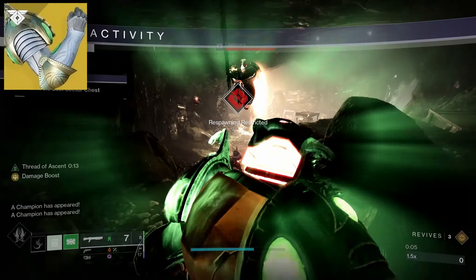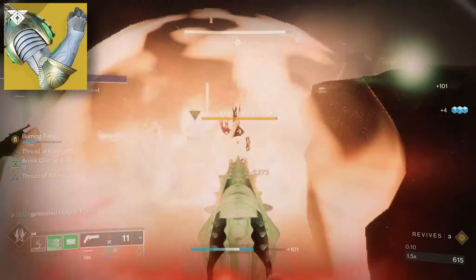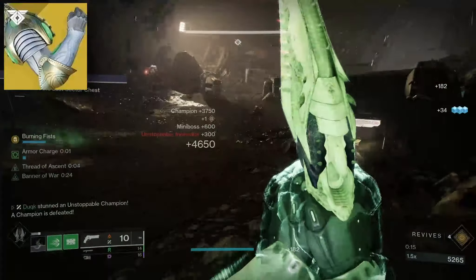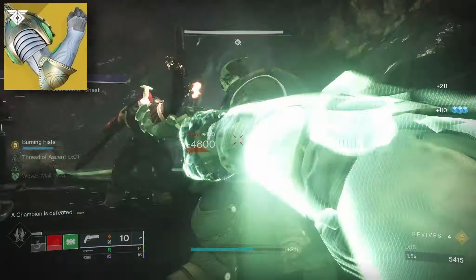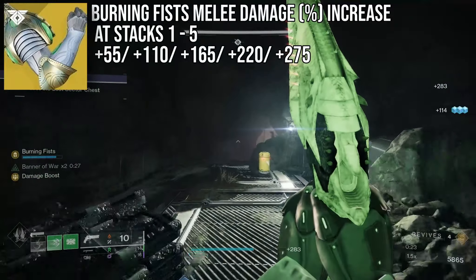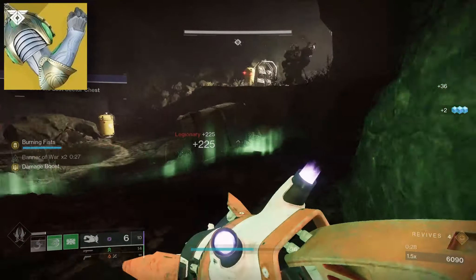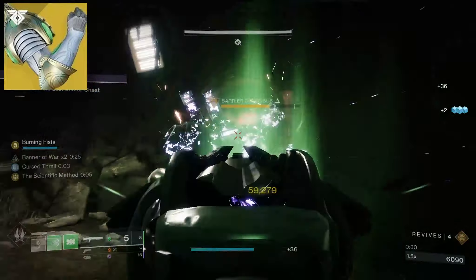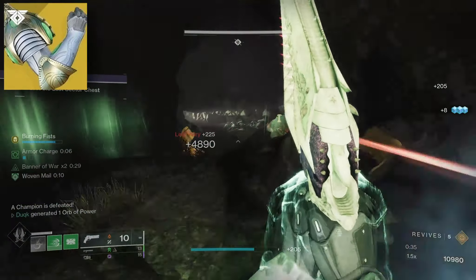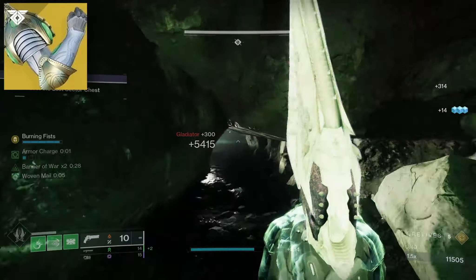The Worm God Caress got a change this season to make maintaining higher stacks of its exotic perk, Burning Fist, easier. These stacks are built up by scoring melee kills, up to a max of 5, and provide melee damage benefits. You can obtain a higher maximum amount than Synthoceps, but this requires a bit of setup, although not a particularly difficult one. To maintain the same damage bonus or higher than Synthoceps, you will need to remain above 3 stacks. These stacks do degrade over time, with the higher tiers being removed quicker.